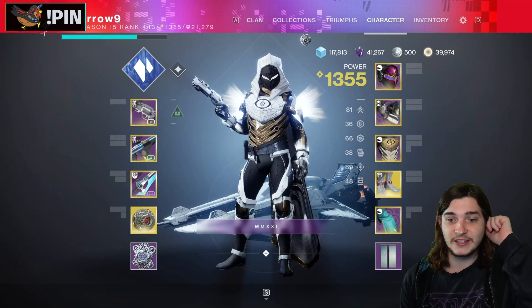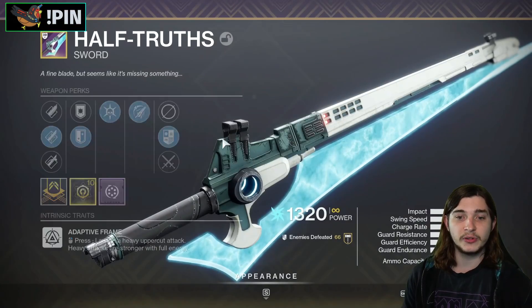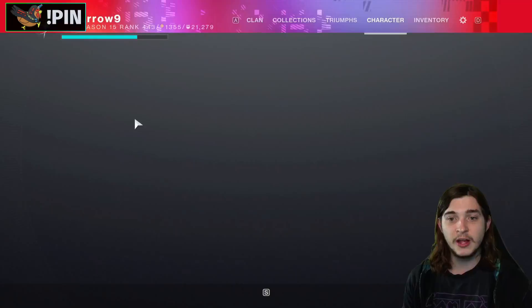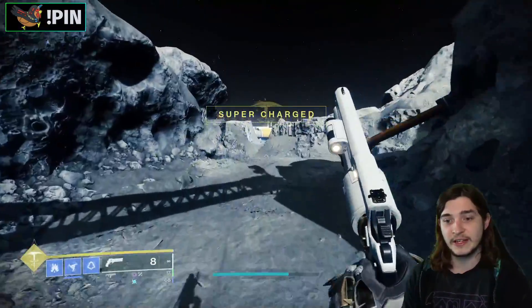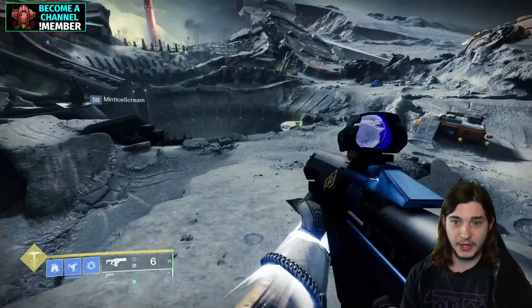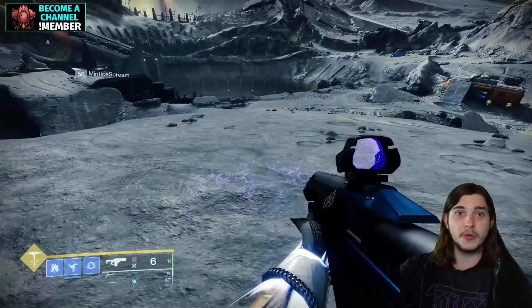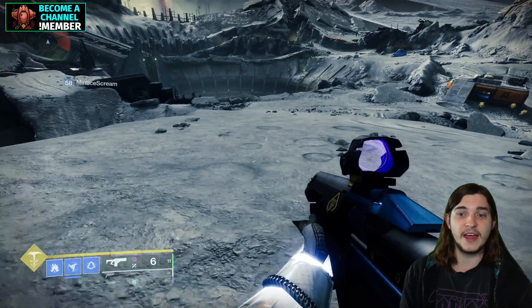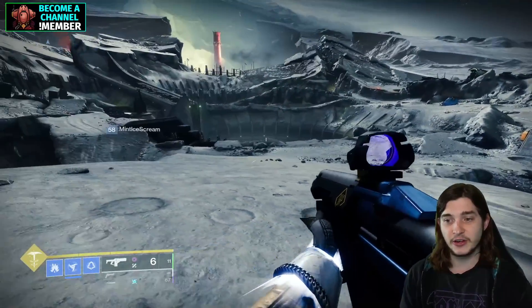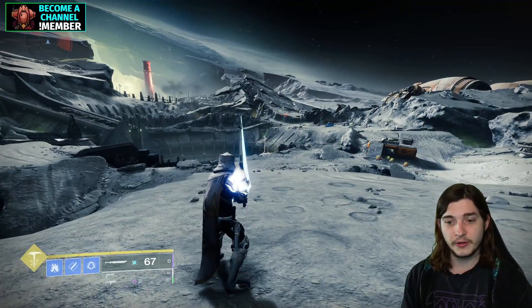I recommend practicing on a stasis hunter with shatter dive. This is only possible because of the Eager Edge perk from the 30th Anniversary event. What you're doing is converting your momentum and the speed you get when you shatter dive into forward movement instead of downward movement. To do that, pull out your Eager Edge sword and heavy attack.